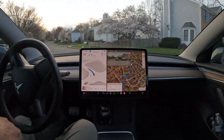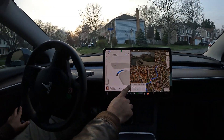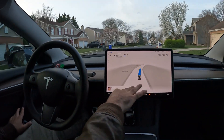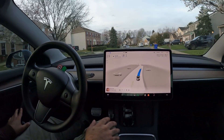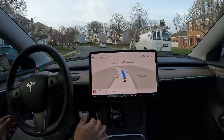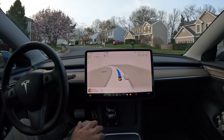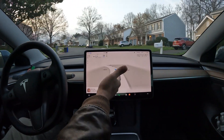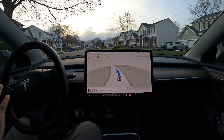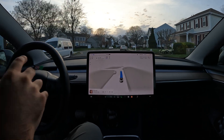Really good job making that left turn. Nice job picking up the people with their pets — I saw them on the visualization. It's a really bold update to the visualization compared to version 11. The way it's making turns is just incredible. The rate of improvement is unreal. Look at it drawing lines on this road that doesn't have any lines — this is a suburban road.